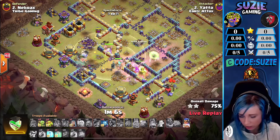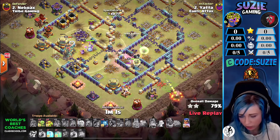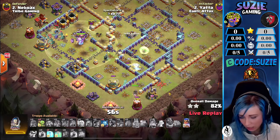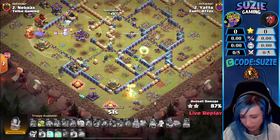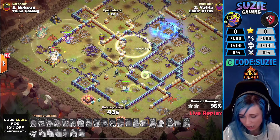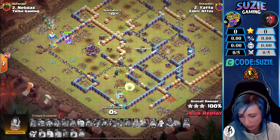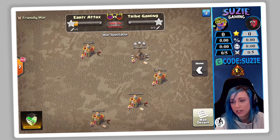Queen popping the ability — he needs to clear these defenses so he can start deploying some cleanup troops. His kill squad is split: root riders and the king clearing the top side while the queen and the royal champion are on the bottom side. Yata will definitely be hitting the three-star here. Time will be deciding the result of this match — Yata OP, the first triple is in.